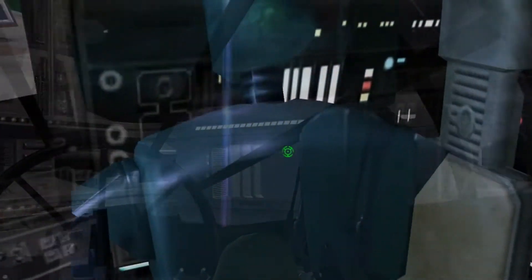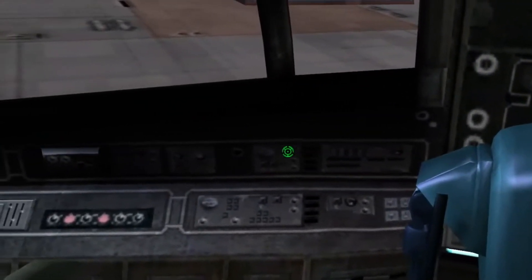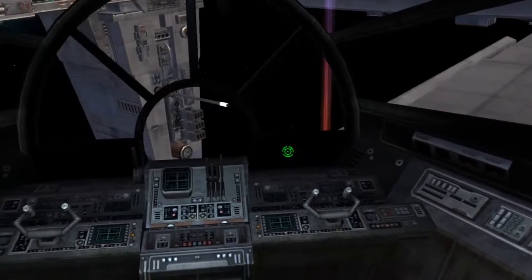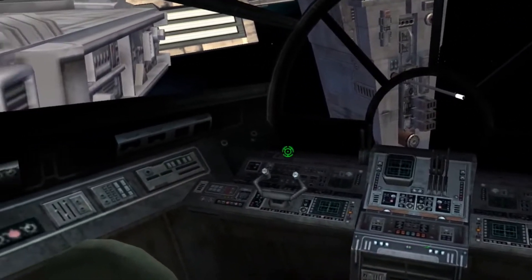Here's a nice view of the cockpit, the outer windows, some of the instruments, the instrument panel, and the flight controls.